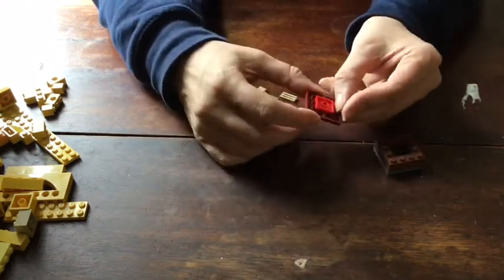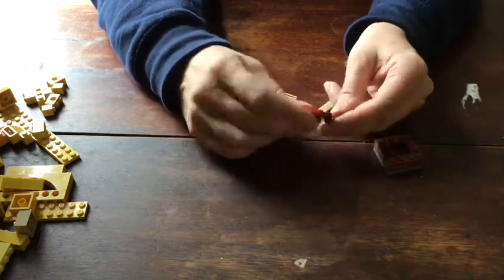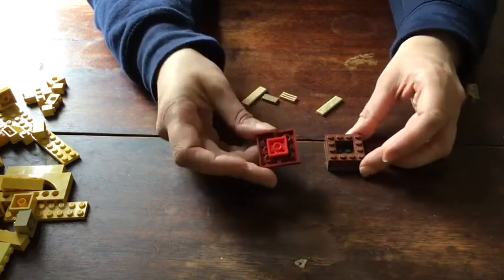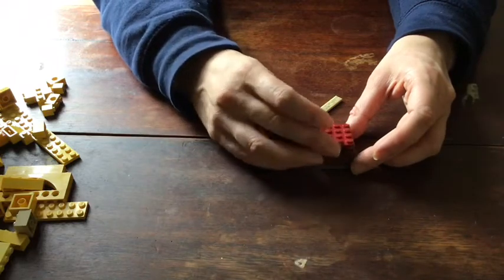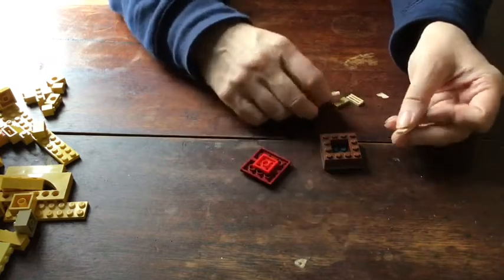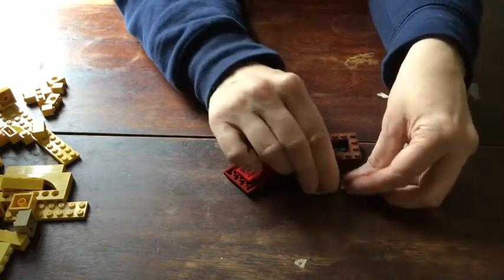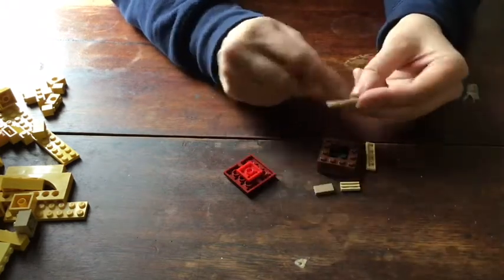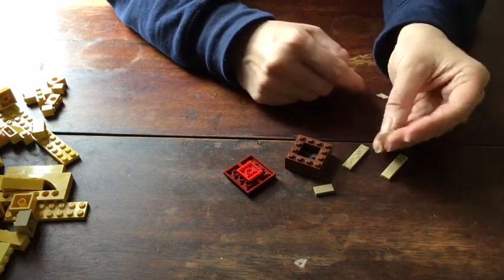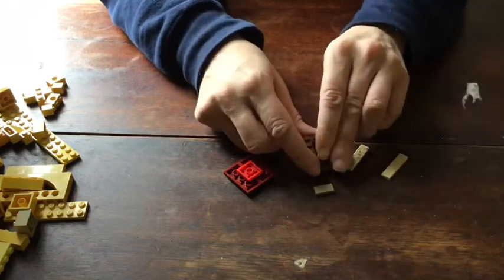I'm using two 2x4s so this plate holds them together, but even if you are using a 4x4 plate you still need to put the square in the middle. Right now if we put this lid on it will stick down because of the studs around the edge, so we don't want that to happen. Look through your brick box and find flat pieces — tiles, even a grill — anything that is totally flat on top and does not have studs.